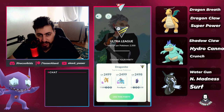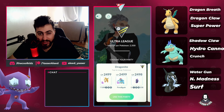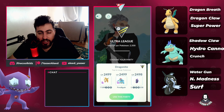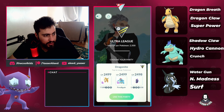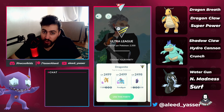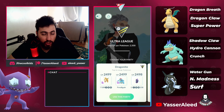Without further ado, let's talk about the moveset. Dragonite is running Dragon Breath, Dragon Claw, and Superpower. Superpower is kind of needed for Greedent because Greedent is the most obnoxious, annoying Pokémon in Ultra League. Feraligatr is running Shadowclaw, Hydrocannon, and Crunch — no Ice Beam. I much prefer running Crunch over Ice Beam on Feraligatr.